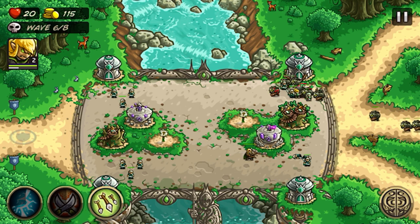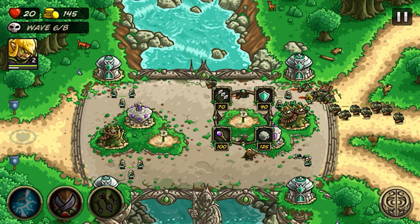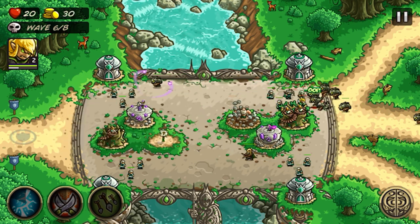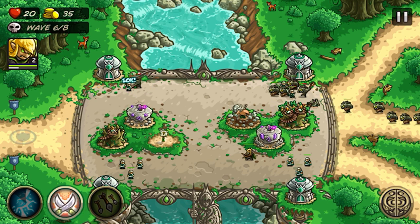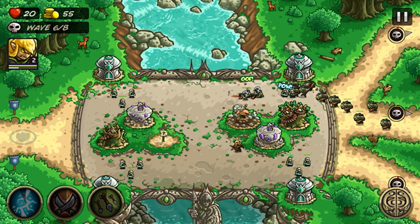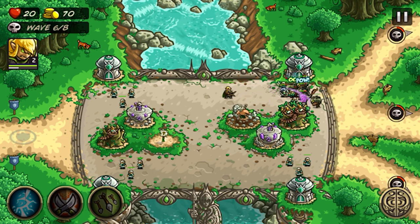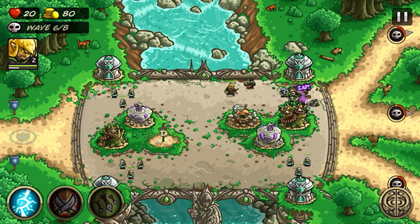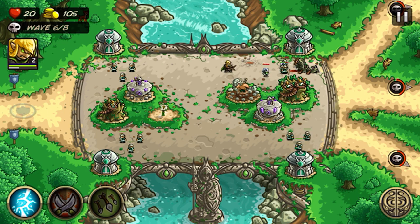We're on wave six of eight — this will be interesting. I can now focus on upgrading. Our hero can stand at the back line and still deal damage — as you can see he's an archer. Save the ultimate for now. We have more Gnoll Reavers incoming.